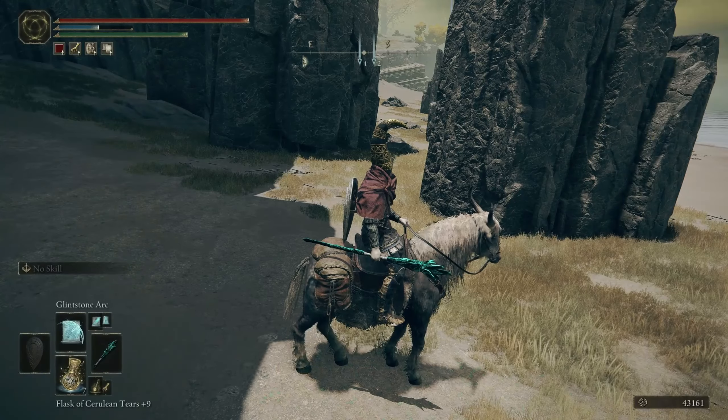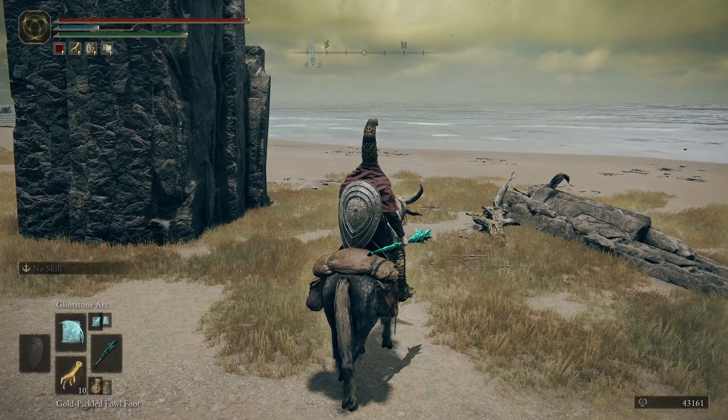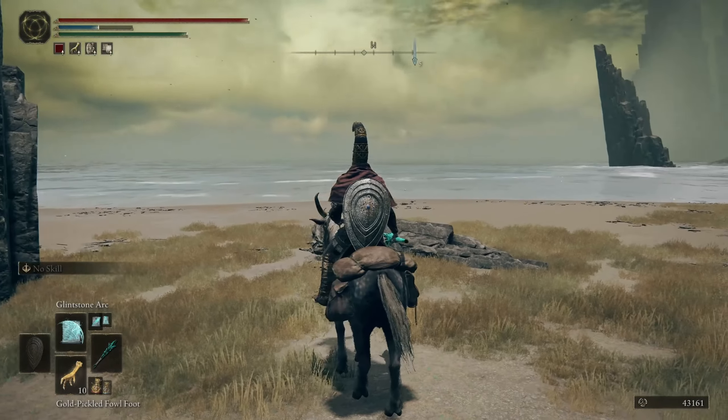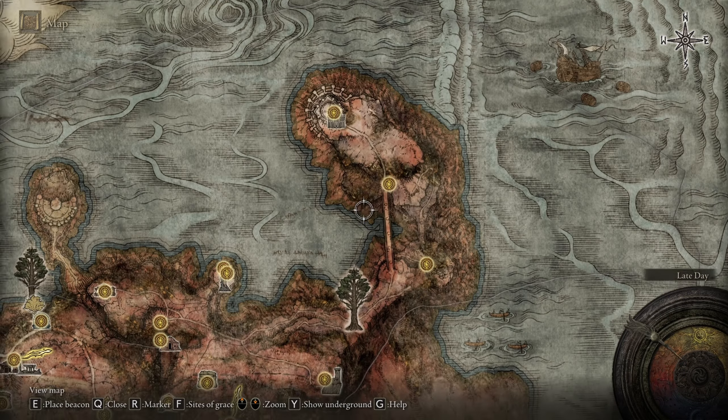You've got the Golden Scarab for 20%, and you've got the ability to use your Gold Pickled Fowl Foot - put it in your equipment bar so you can scroll to it and click it. That gives you 30%. That's 50% total. Now we need to find places to actually use it.